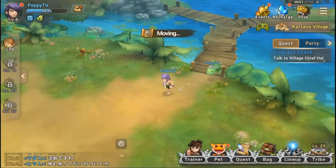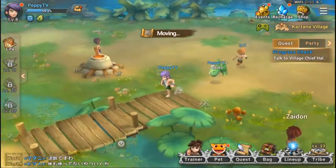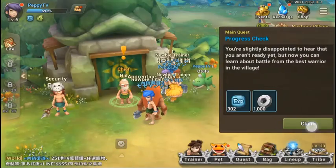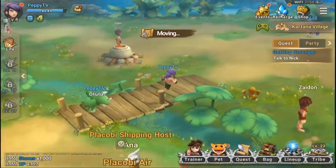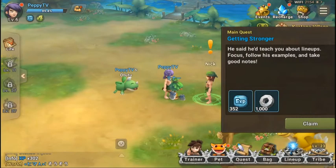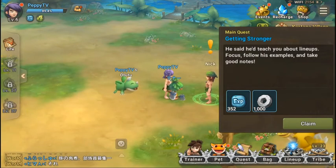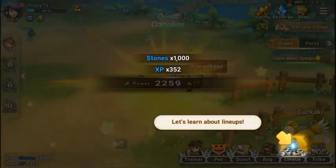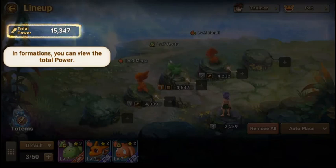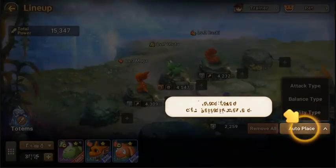We've already hit the 20-minute mark. I think I've shown you how the game works — capturing pets and how battles go. I suggest you pick the server where most people are. Since this server has a Japanese name, there will be more Japanese players here. Our total power lineup is good now and we have three pets. You can set placement automatically by attack type.